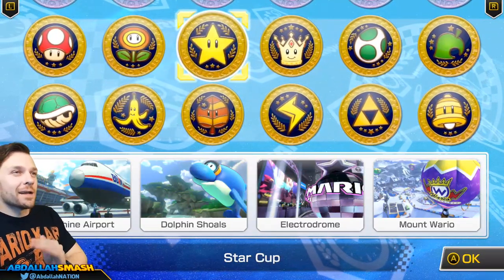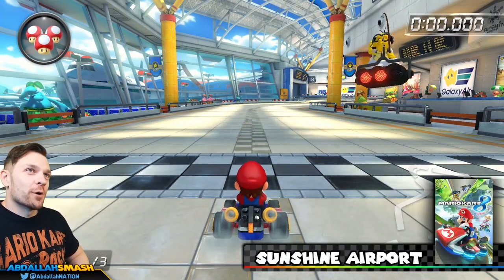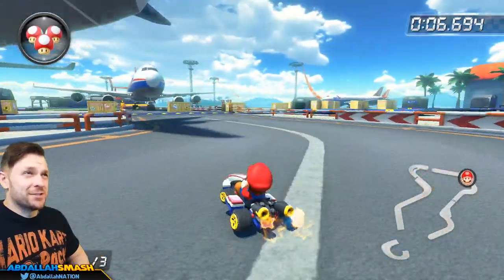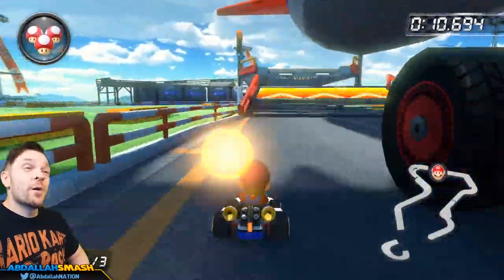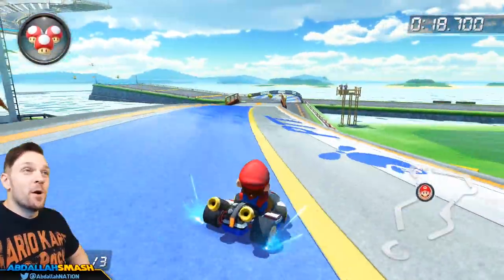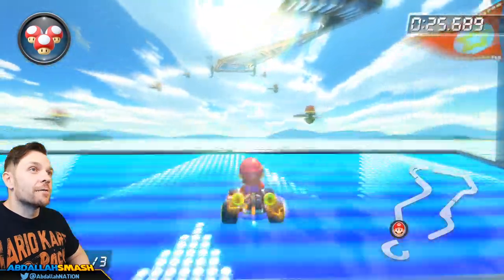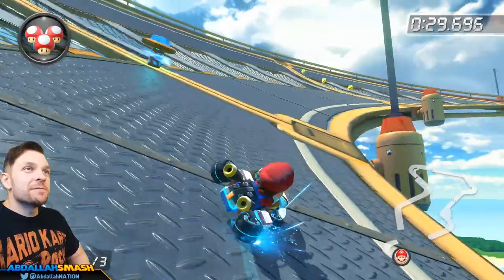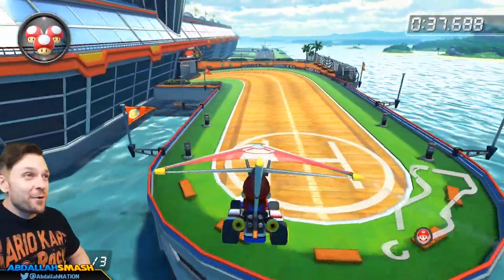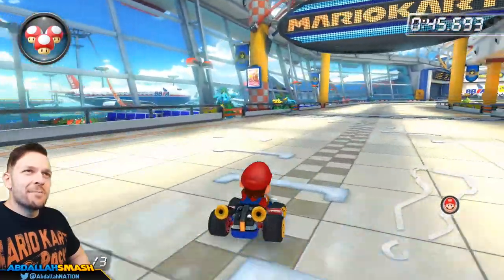Next up is the Star Cup with even more iconic levels. We're at Sunshine Airport — one of my favorites because there's actually a plane that takes off and we go through it. We go underneath a plane and straight through it — no idea why it's open, but it's awesome. There are great tricks, coins to collect, a fun anti-gravity U-turn, and a glider section where it feels like we're a plane coming in for a landing, ending at the baggage claim area.